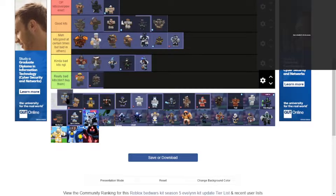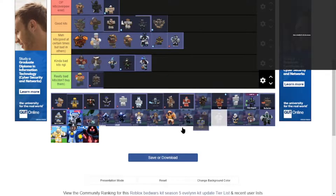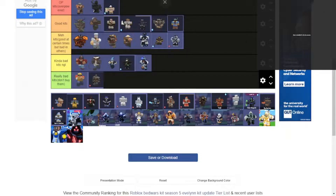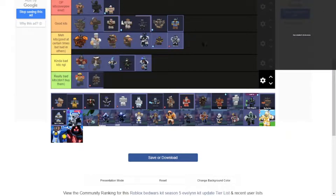And we got the fish kit — it gives you extra damage and armor and stuff. I would say it's a good kit because you got a lot of stuff that is free for you, and like, you can use it.